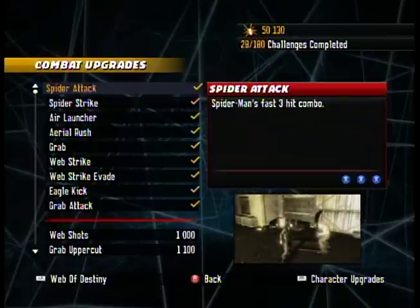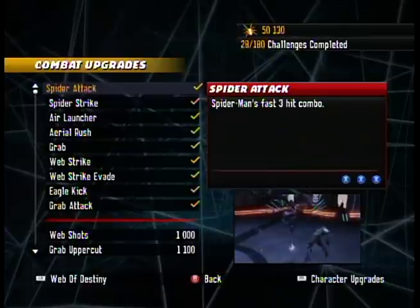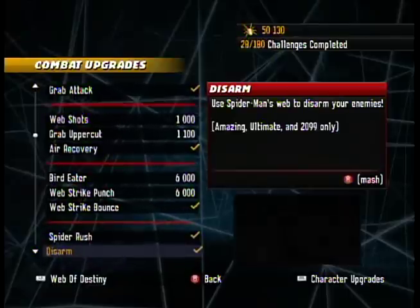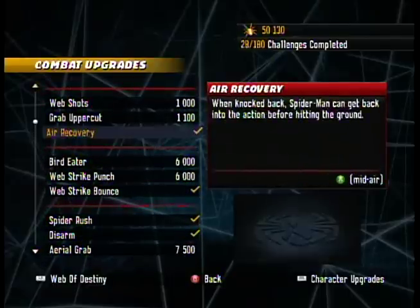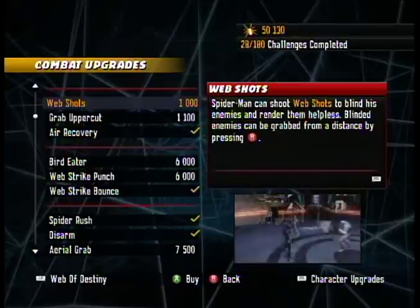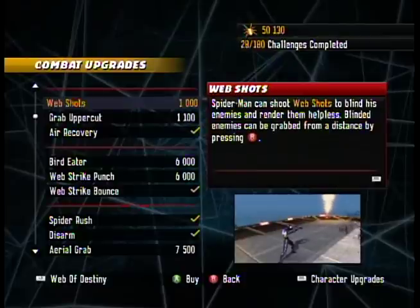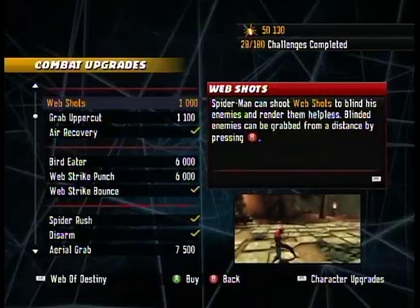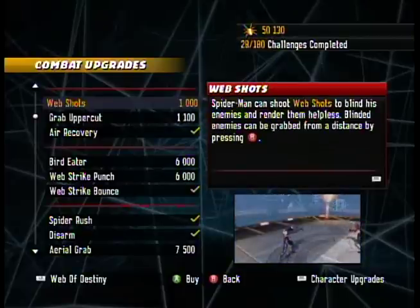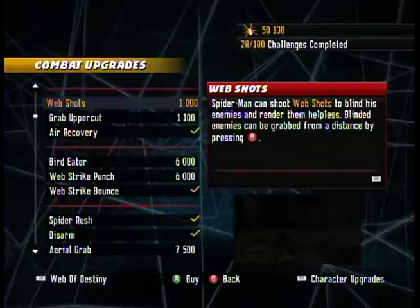Well, astute viewer who asked that very specific question, verbatim — I decided that in my preparations for this next level, I realized there is at least one Combat Upgrade I'm going to need to complete all of the challenges. We have a bunch of spare points left over from that Spider-Man Noir level where we didn't need to buy anything. So I figured we'd start by upgrading ourselves a little bit, and then carry on with Spider-Man 2099. Yeah, that's right, we're doing that.